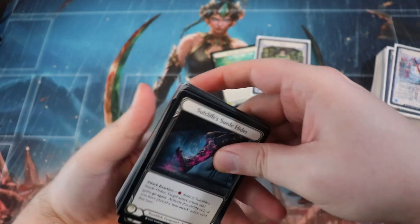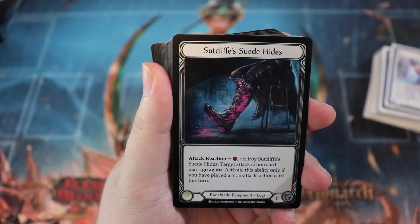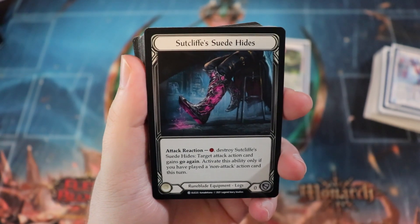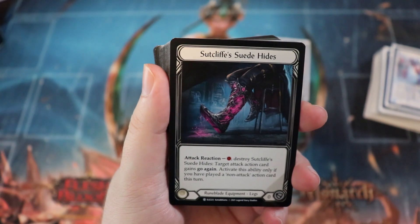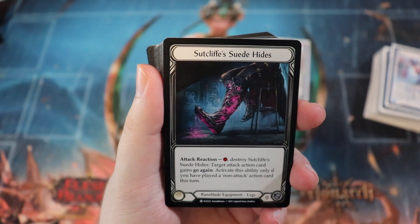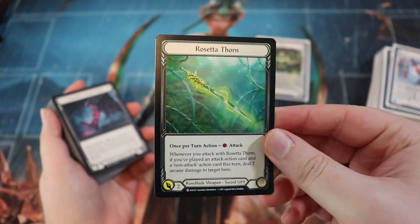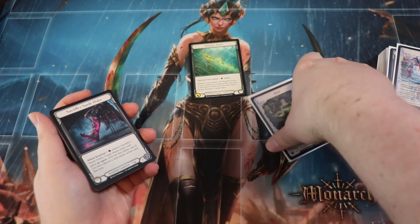Some of the key cards I thought were absolutely fantastic: I really liked getting Sutcliffe's Suede Hides — being able to get Go Again on an attack action is just fantastic. You have to have played a non-attack action first, and in sealed it comes down to your pool. I only had about six non-attack actions in my deck so it wasn't always on, but when I could do it, being able to go again and throw in the Rosetta Thorn for an extra two damage plus two arcane damage is just really good.